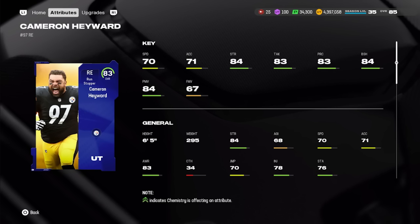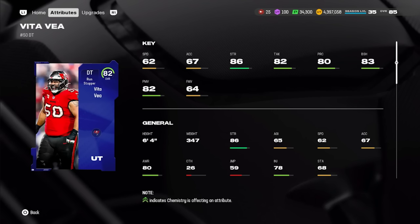At right defensive end, Core Elite Cam Hayward — not very fast at 70 speed and 71 acceleration, but you can move him to defensive tackle. Everything else is strong: 84 strength, 83 tackle, 83 play recognition, 84 block shed, 84 power move. The finesse move is poor, but having so many attributes in the 84s at this position makes him a good core elite. His average price is about 77,000 coins.